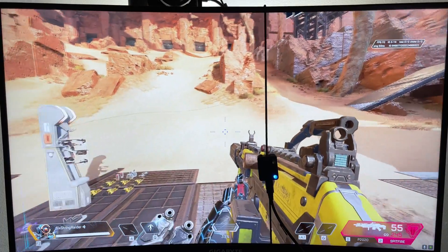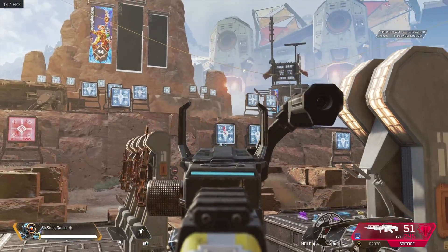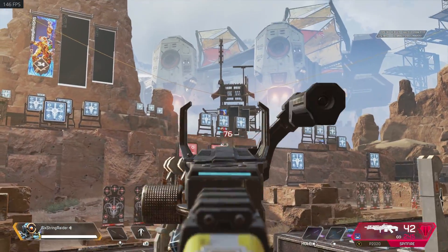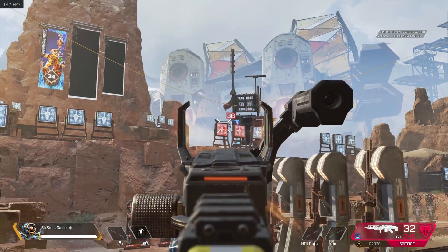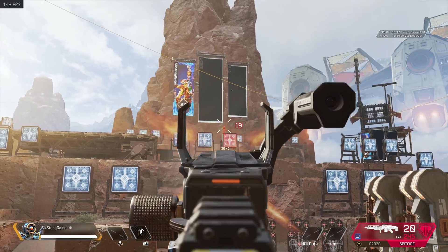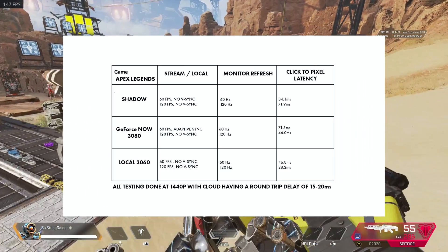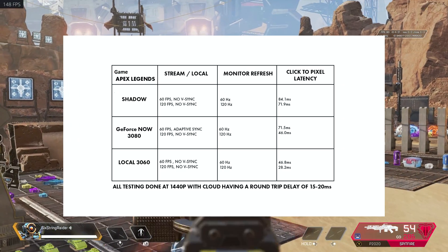Let's go ahead and get into the games and what kind of results we've got. The first game we'll start with is Apex Legends, and this game's one of the best when it comes to testing for latency. It has phenomenal input latency, both for local and for cloud, especially for GeForce Now. My round-trip delay for Shadow and GeForce Now is identical — they both bounce between 15 and 20 milliseconds.